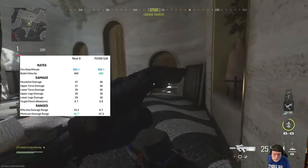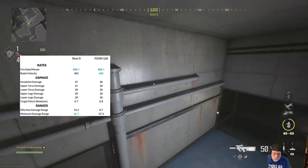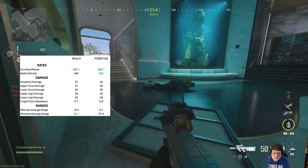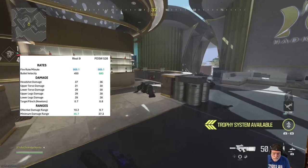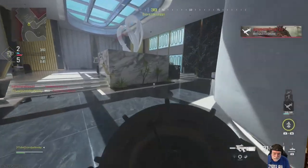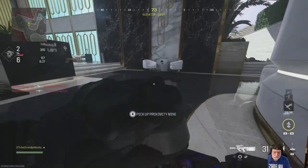Here it is compared to the Rival 9. You can see that the bullet velocity is significantly better on the PDSW. The Rival 9's minimum damage range is better. Everything else is pretty much the same. Blue means pretty much the same, green means significantly better.